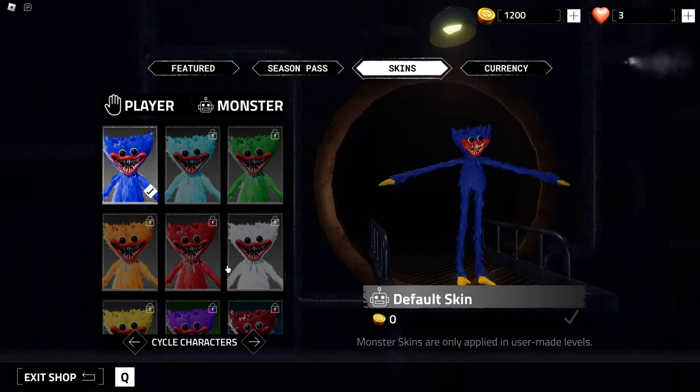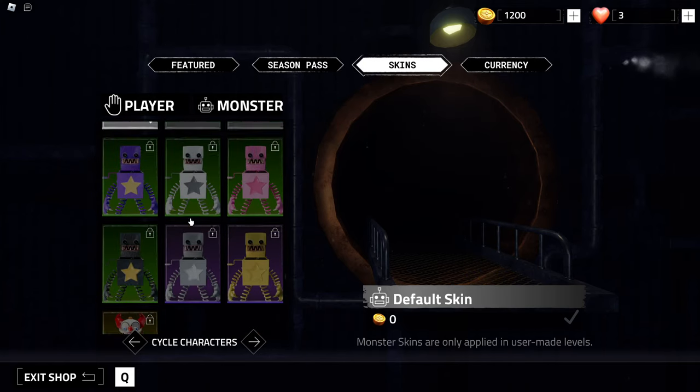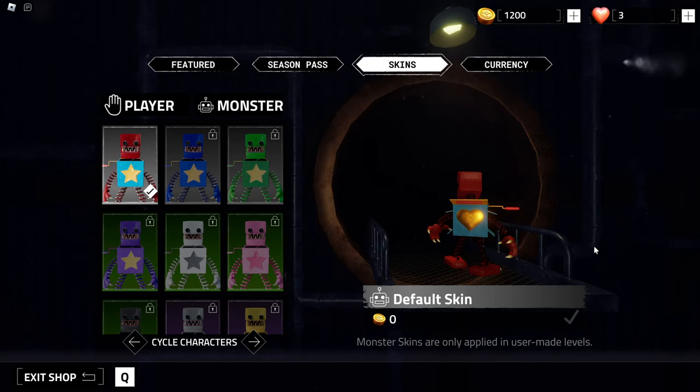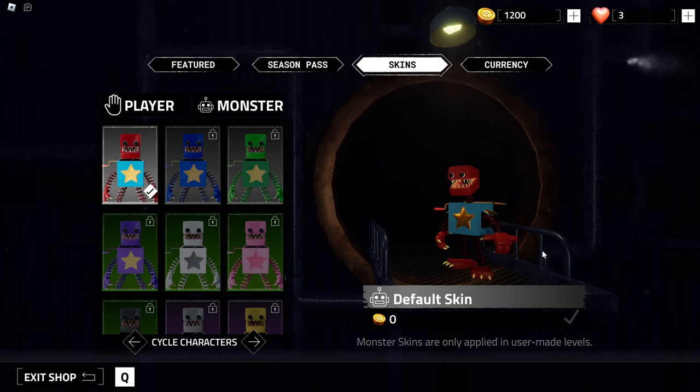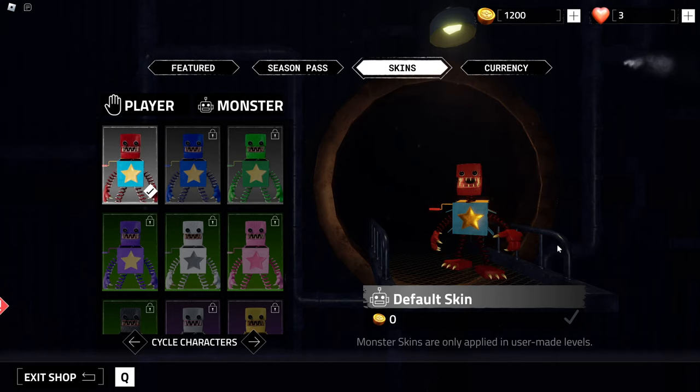Down here is just good old Huggy Wuggy, but no new Huggy Wuggy skins — nothing new, sadly, for that. But when you switch, you've got BoxyBoo over here. BoxyBoo looks pretty well detailed. You can do a full spin around. It looks exactly like Project Playtime, except for the main feature of his fur — they removed the fur, but they still put fur detail in the texture. The animation is pretty cool.